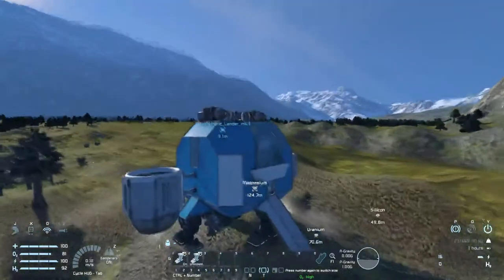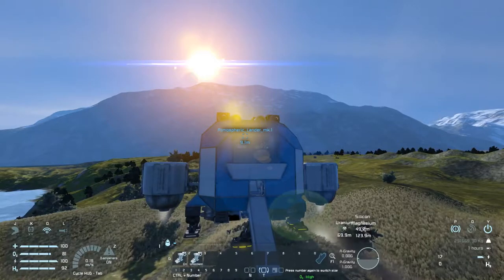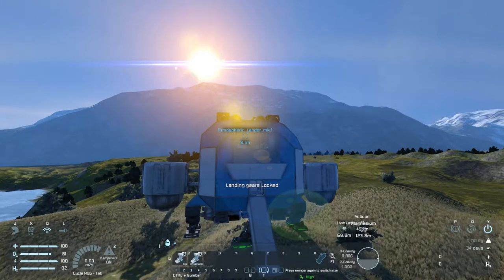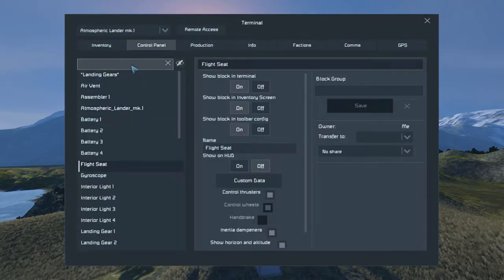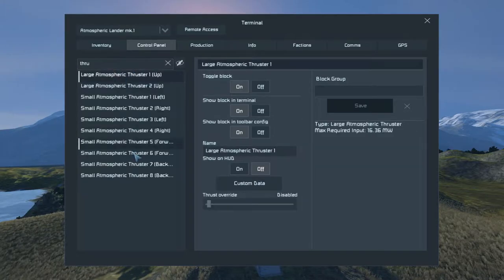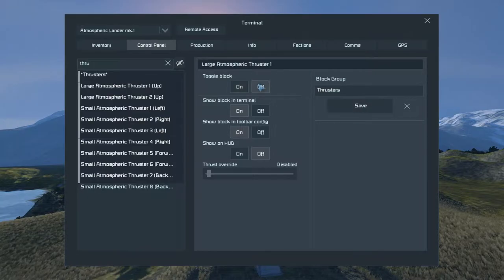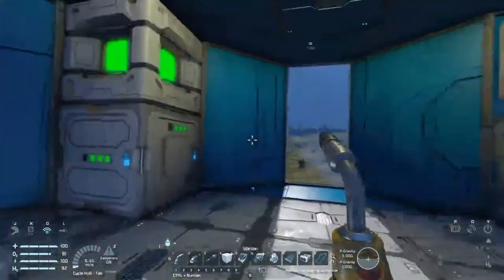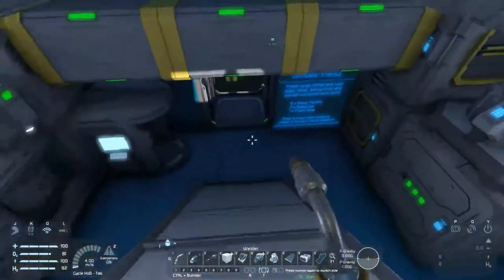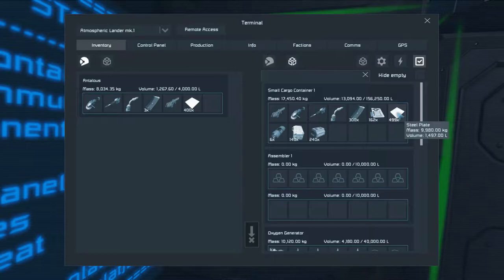Parked at the base of the mountain for our little soon-to-be-dwelling. All the thrusters are not set up. Saving power — okay, we have 34 days at this level of power consumption. That should be fine; I plan to tear this down long before that happens. Free steel plates and lock.